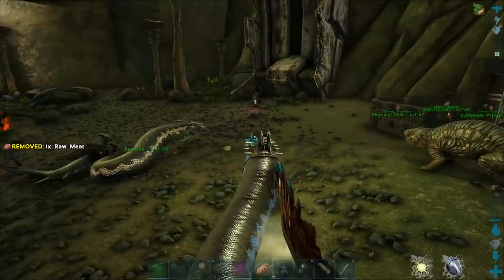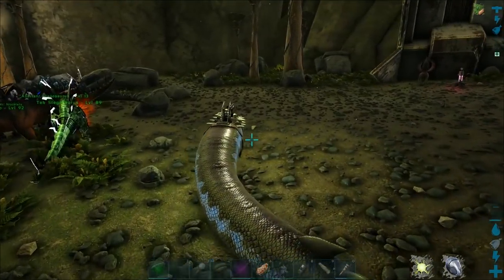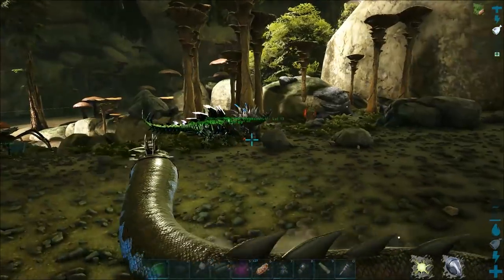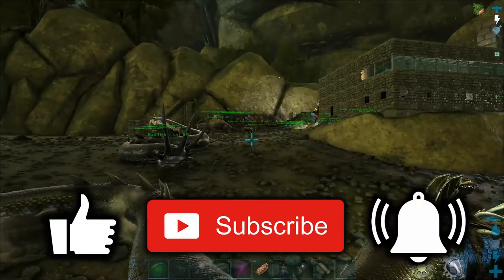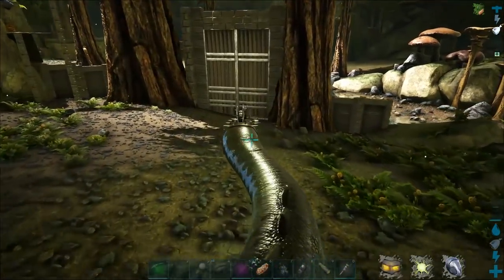Okay guys, that's how you tame a basilisk. Remember not to drop your eggs from your dino - you must go on the ground first then drop them from your inventory, otherwise the basilisk won't eat it and you'll be wasting hours of your time. If you enjoyed this video please like and subscribe and click the bell icon to get notified of when I upload next. There's links to my other videos at the end - thank you for watching and hopefully I'll see you again. Goodbye.